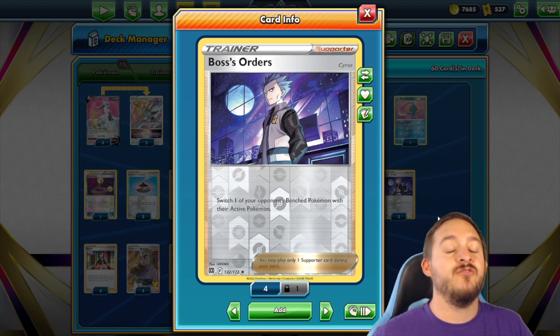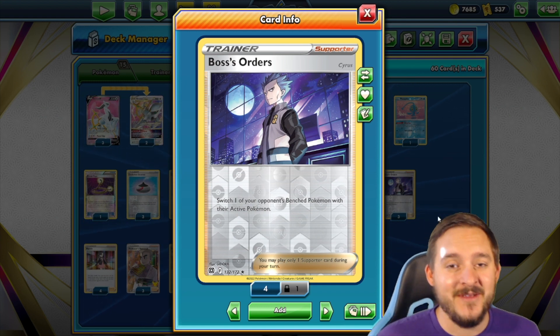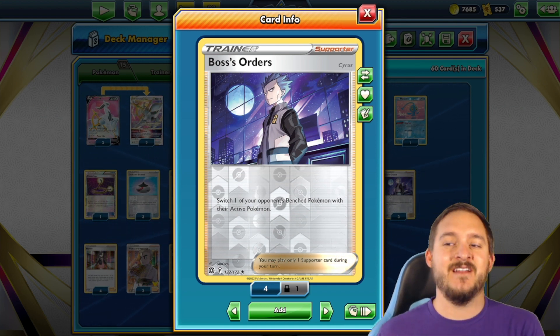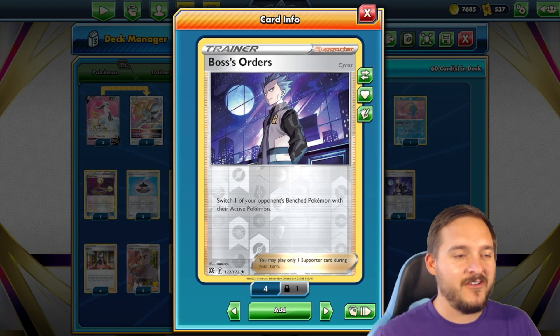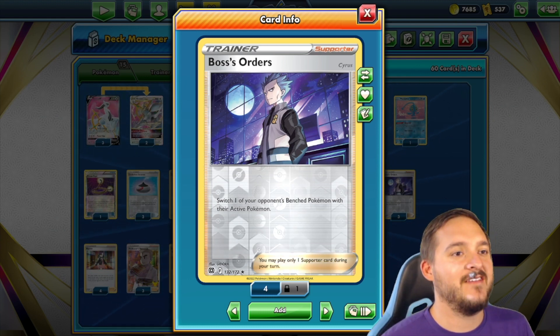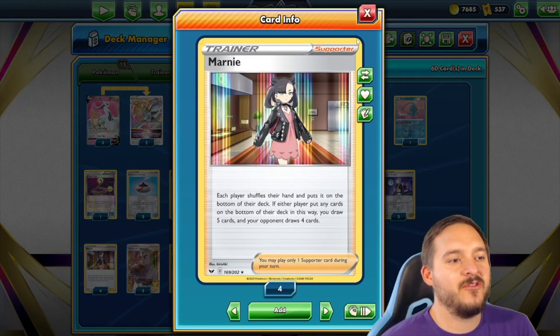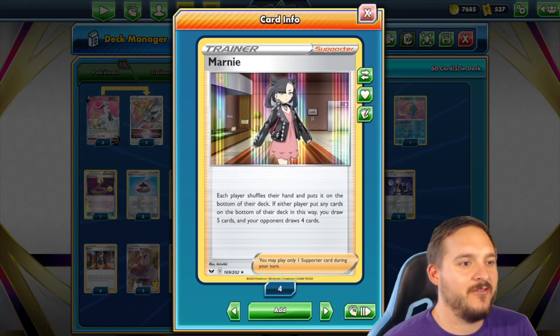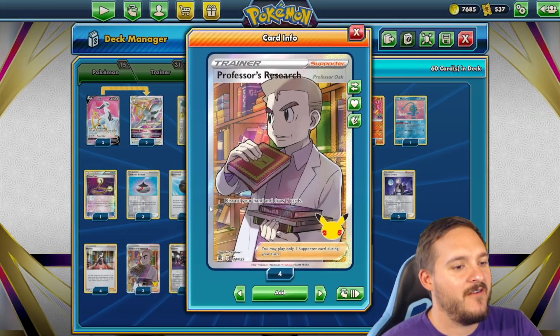Three copies of Boss's Orders — we're playing a heavy Boss count because Delphox needs to be able to take multiple prizes in one turn. You do not want to attack with Delphox if you're only going to take one prize; you want to maneuver your opponent's board to take multiple prizes in one turn and win the game. Four copies of Marnie because we want to do as much hand disruption as possible — Marnie is really good against Lost Zone decks.